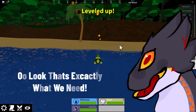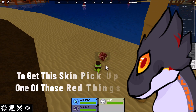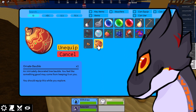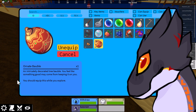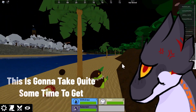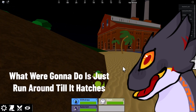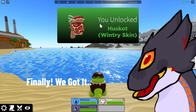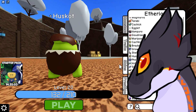Up next, for the Huskot skin we need one of these red things, and we're going to equip the overnight bubble — it's a decorated tree bubble. You should equip this while you explore. This is going to take quite some time; we have to walk around the map a lot. Finally we got it — it's been like 30 minutes! That's another skin down, three skins left.